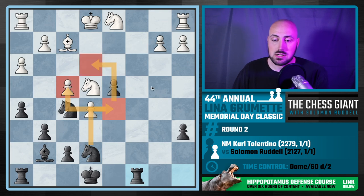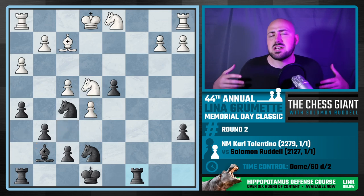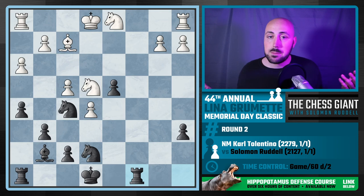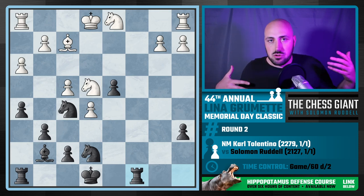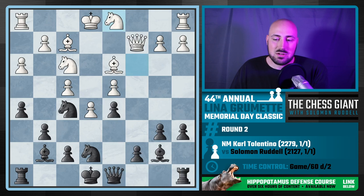We're also threatening to take on f3 and obliterate white's pawn structure. If white plays bishop e4, we throw in a check, then rook c8 with tempo against the queen. We take, rook c8, take ownership of that file — rook c2 is a big option. White's up a pawn but it's going to be hard to play out that position. It's kind of similar to the Benko Gambit — opponent is up a pawn but has a lot to work out and our play seems more natural step by step.